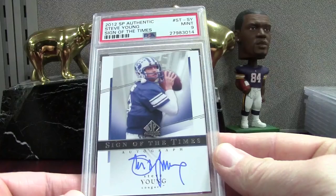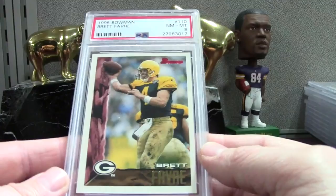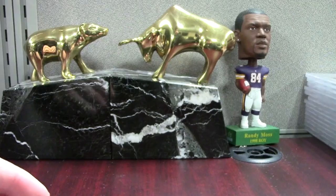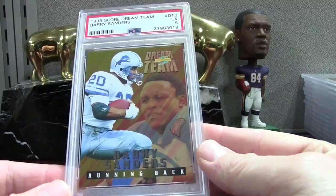This is a base Bowman Favre, so obviously I was expecting a 10 and I got an 8 — that's just shabby. Here's a base Bowman Dan Marino PSA 10, which is cool. We got a Dream Team PSA 5 — this is I think the worst card you'll see in the order. Barry Sanders Dream Team — this insert set has always been cool to me. When I sent it I was expecting like a 9, so I don't know what I missed — that's a little embarrassing.